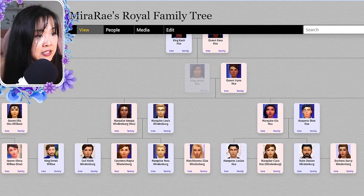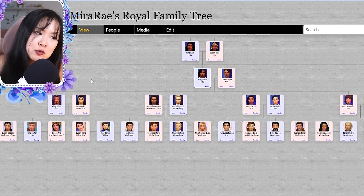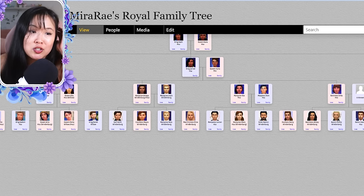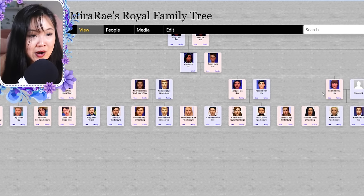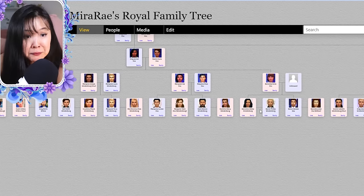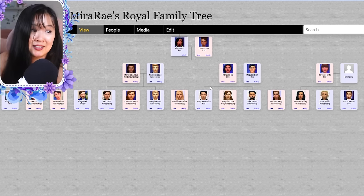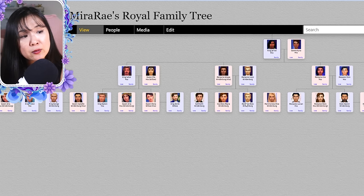Jared and Irina had four kids: Sahar, Amaya, Gia, and Evita. Their pictures aren't updated yet for the Royal Regency series — I'll update those soon. Evita married an unknown person (we'll figure out who that is in the Royal Regency series) — they had Abby and Hassan. Hassan married Jane and they had Walter, who married Emma. Abby married Phillip and they had Scott, Connor, and Blair. Gia married Dion — they had Davian and Lucian. Davian married Darcy and they had Sean, Minx, and Katelyn. Katelyn married Daniel, Minx didn't marry anyone, and Sean married Katerina. Lucian and Clara had Jillian and Natalie. Natalie married Scott. Amaya married Louie — they had Ross and Keith. Keith married Myra and Ross married Eliza.